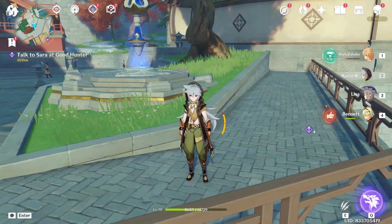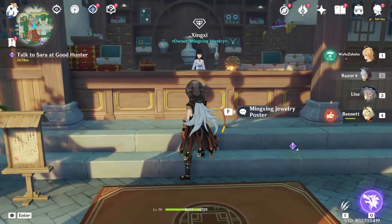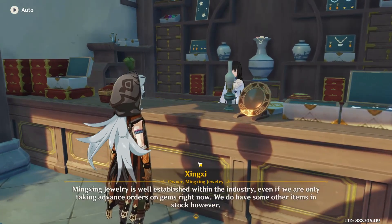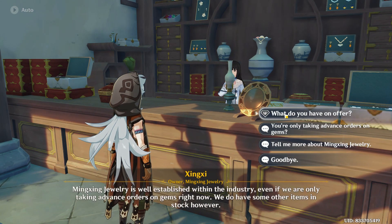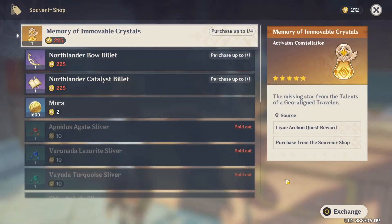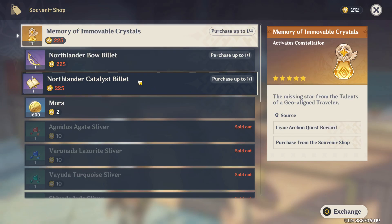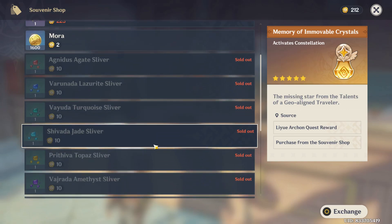As it loads, you are on the map. Go to the diamond symbol, and as you reach the shop just approach it and press the button. Then select the option 'What do you have on offer?' and from here you can get the cheap crystals — as you can see it's all sold out.